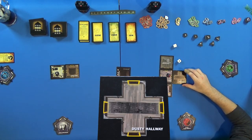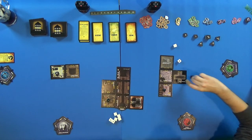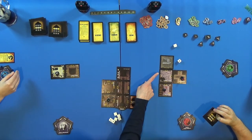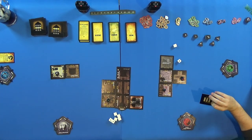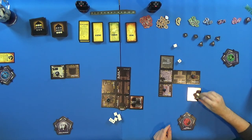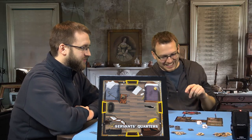Flash continues moving and discovers a hallway, then the Creaky Hallway, then brings the board closer as the house expands. He eventually reaches the Servant's Quarters — which has an omen symbol. This triggers the first haunt roll of the game.